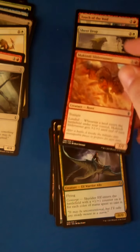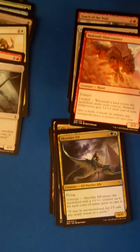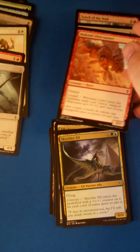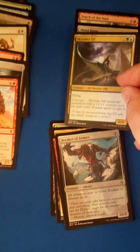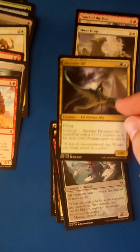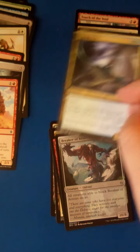Makindi Slide Runner, another great early red-green landfall aggressive card. You're definitely not first picking it, but if this wheels around and you're in that shell, it's a good one to grab. Skyrider Elf has been kind of a disappointment, especially in unlimited. I wanted it to be better — the 5-color deck isn't good enough for this, and 3-color decks aren't great with this either. You'll pick it up if you're already in blue-green, but you can let this one go.